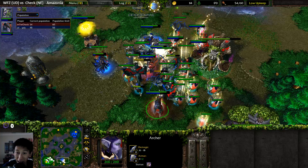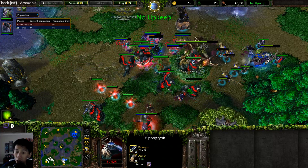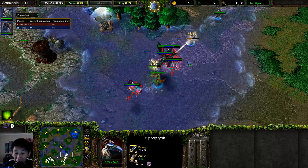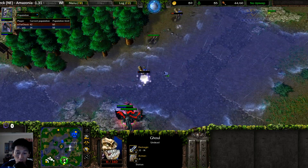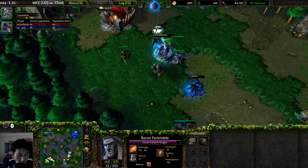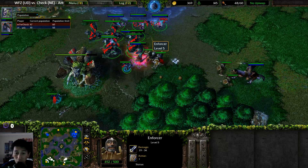Archers dismount and battle the Gargoyles and Hippogriffs. Check has the home field advantage with reinforcements arriving quickly. The Lich finishes off a low-health Hippogriff. With no more Gargoyles remaining and the Archers gone, only Fairy Dragons are left. The Death Knight and Lich at 30 supply face Check's 44 supply army. Archers remount the Hippogriffs and another engagement is coming, with more Archers still needed.